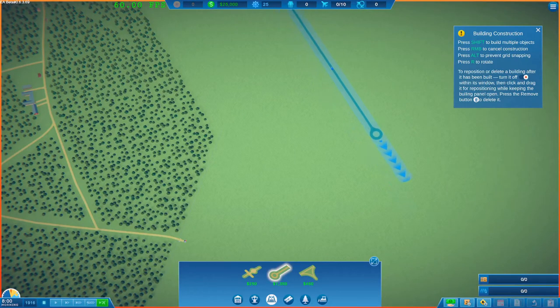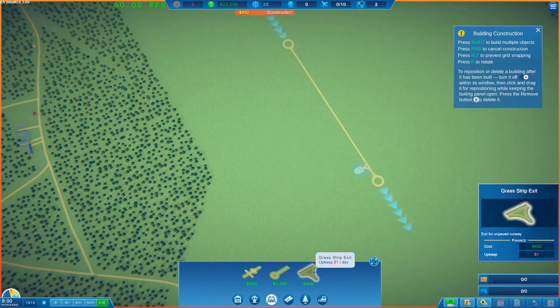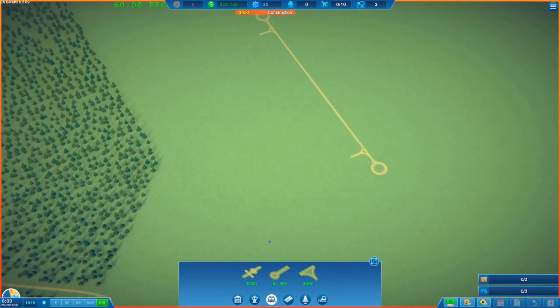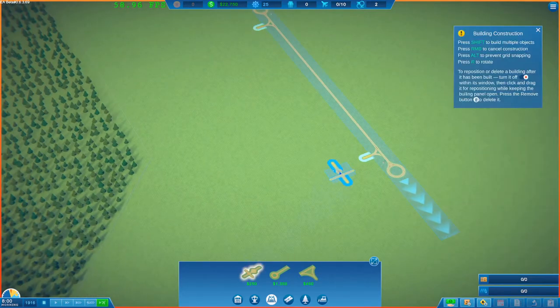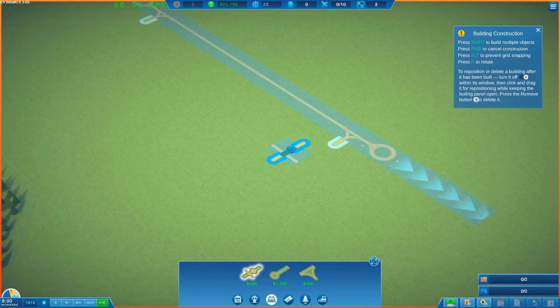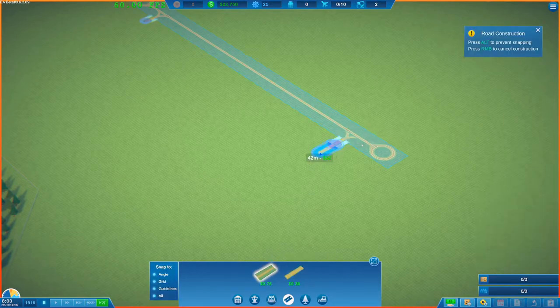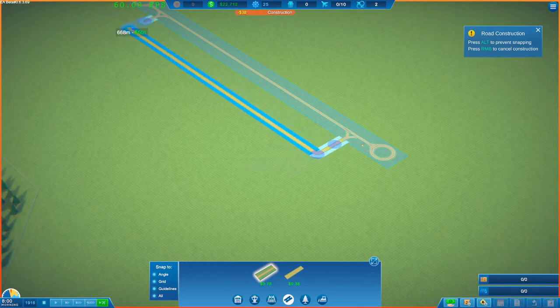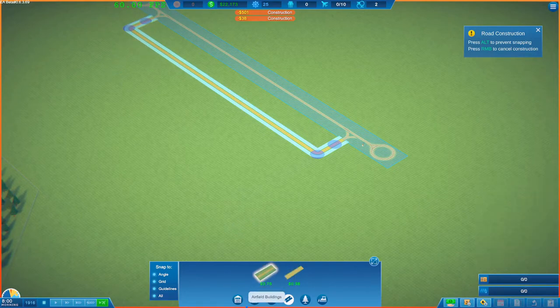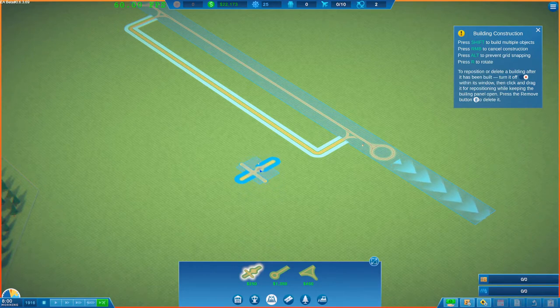We'll start off by placing a runway, and then we need some entry and exit strips. You could put just one in the middle but that's obviously pretty inefficient, which is why they don't do it in reality either. Then we're going to put down around about five grass ramps so that we've got some ability to service these aircraft. The planes come from the long side to the short side, so if you want your planes coming in a particular direction you just need to orient these in a direction that suits.